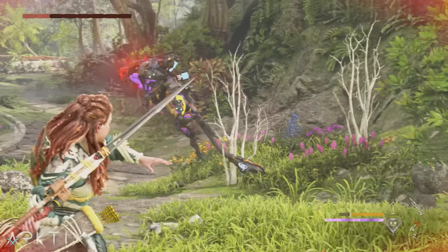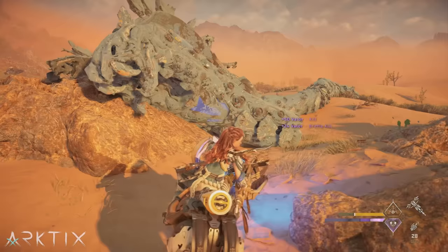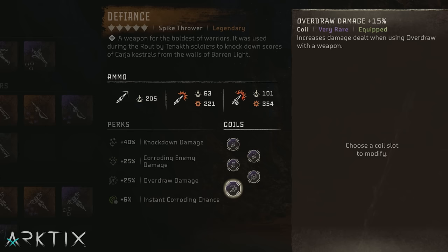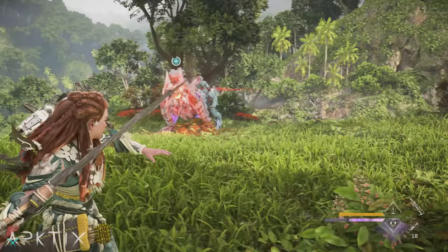Spike throwers are a favorite weapon for many, and we've got a number of great ways to coil them too. If you're a fan of explosive spikes, you're in luck — the purple 12% explosive damage coil is one of the few in the game that can be farmed from machines, so even on a single playthrough you can get a full set of 5. However, 15% concentration and overdraw coils boost explosive damage as well and are a bit stronger than the 12% explosive coils, while also boosting other types of damage.